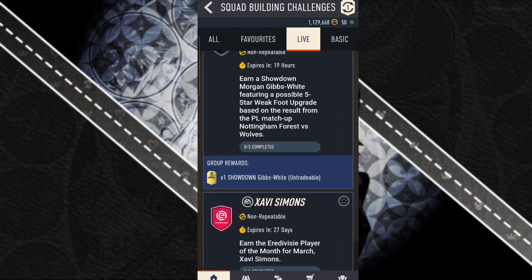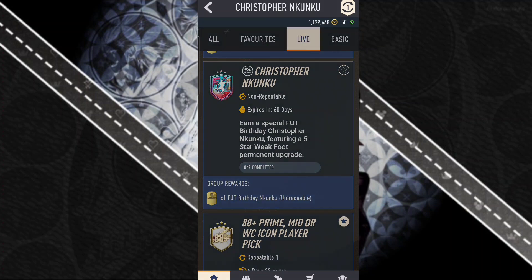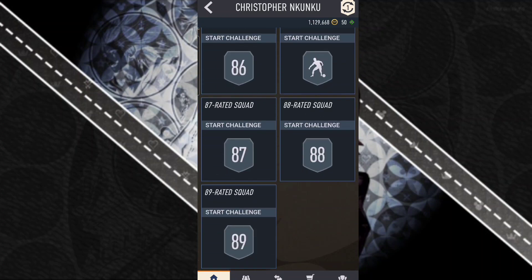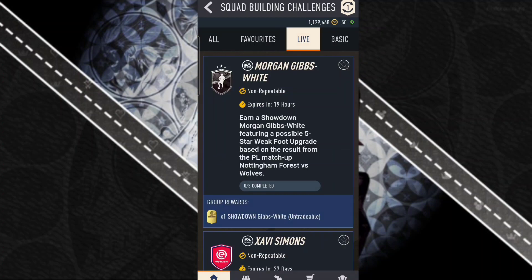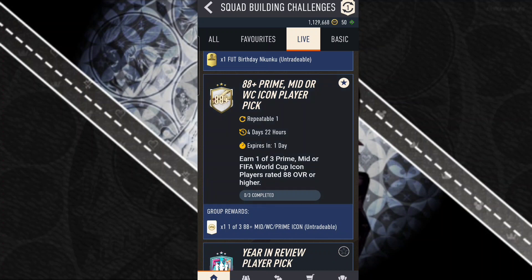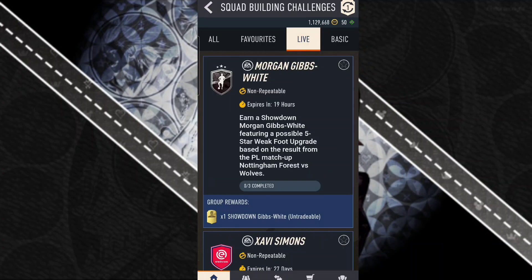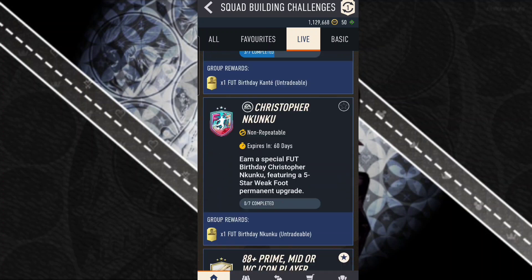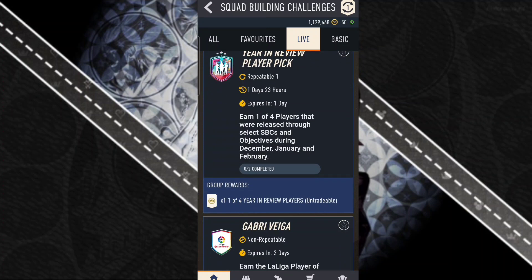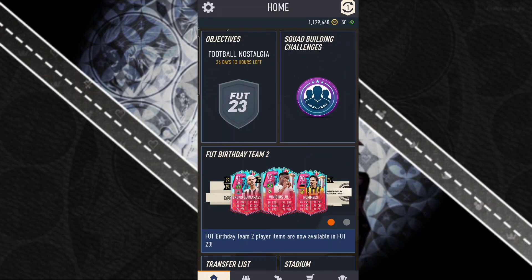For new SBCs, we got the new Christopher Nkunku card — five-star weak foot upgrade, very expensive. I don't know if it's worth putting a lot of fodder in. It's available for 60 days so there's plenty of time to grind. We also have the 88-plus Prime or Mid World Cup Icon Player Pick, the same old 87, 87, 86, and then the Year Review Player Pick once more — one of four. Team 2 includes Vinicius, Browner, Hummels, and others.